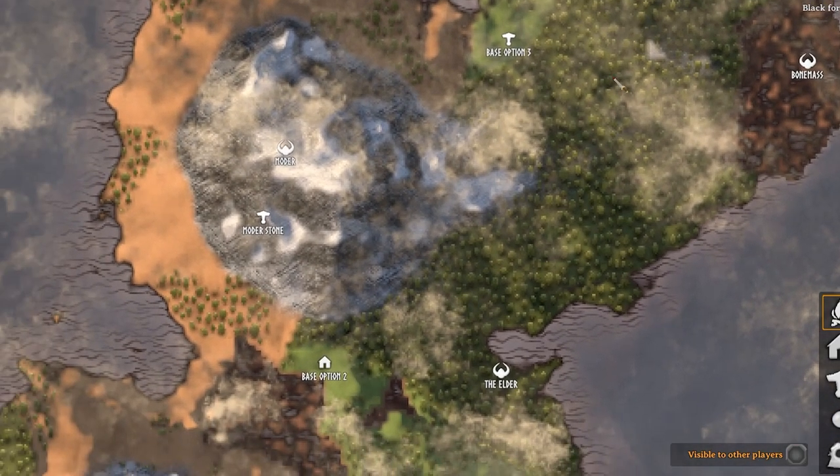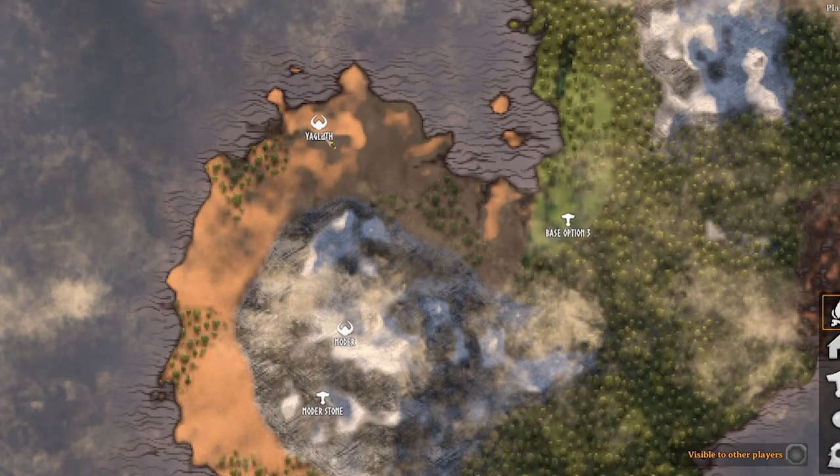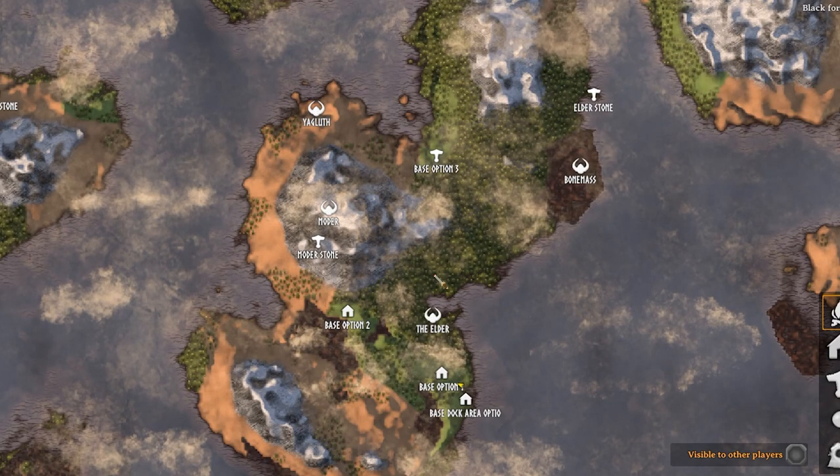That gives you a good start to mine the whole black forest over here until you're ready to deal with the Bonemass monster over here. Once you're done with him, you can come to the snow mountain over here where Moder is located, and then finally Yagluth — though this will take quite some time to do all these bosses.